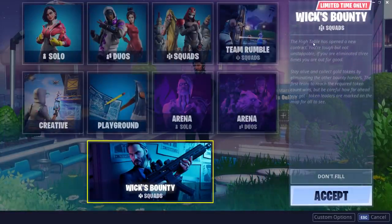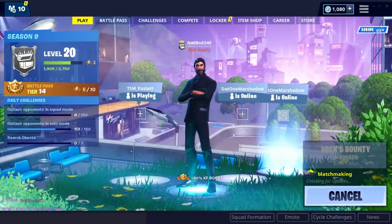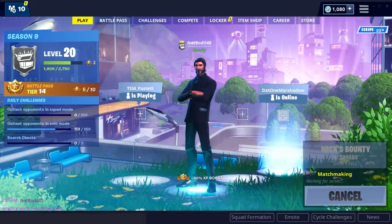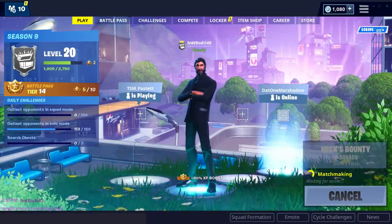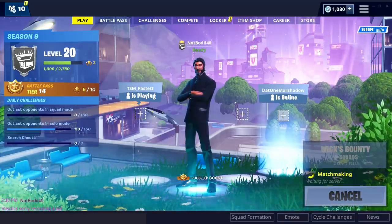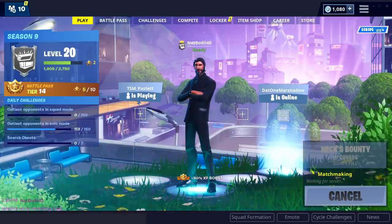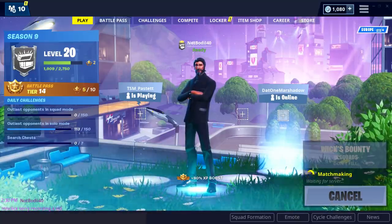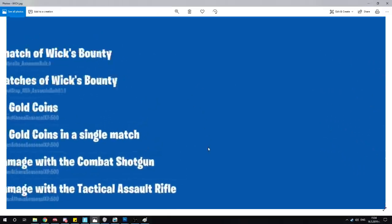Let's just go to Wick's Bounty and see — alright, let's accept. Can we still read this while queuing? I'll do my best. Let's read what this game mode is about. So — the high table has opened a new contract. You're tough but not unstoppable. If you're eliminated three times, you're out for good. Stay alive and collect gold tokens by eliminating other bounty hunters. The first team to reach the required token count wins. But be careful — token leaders are marked on the map for everyone to see.